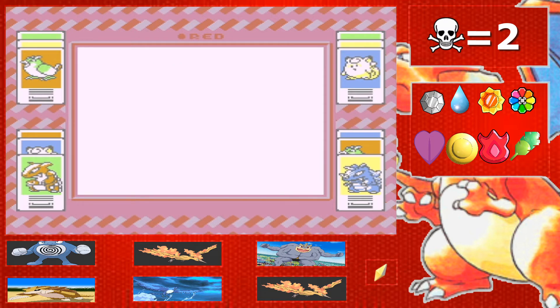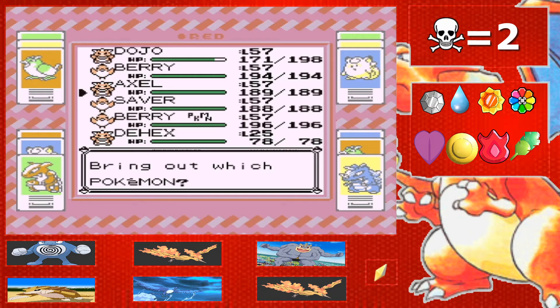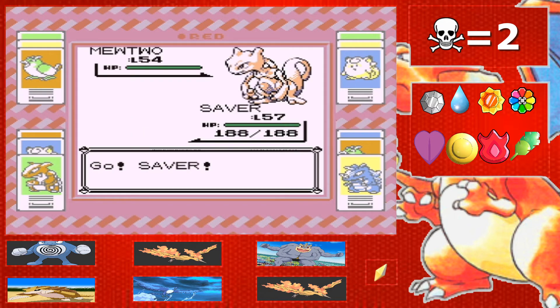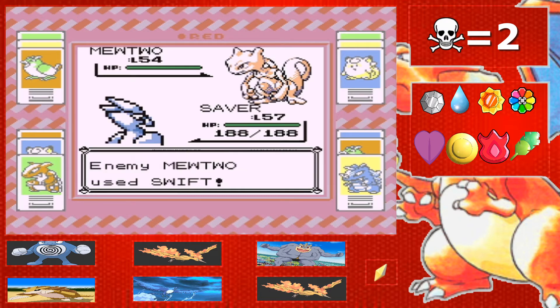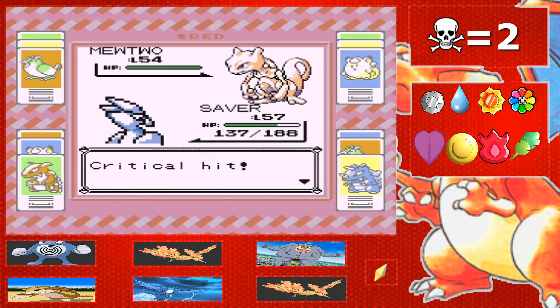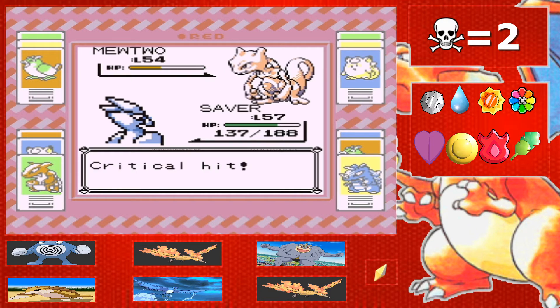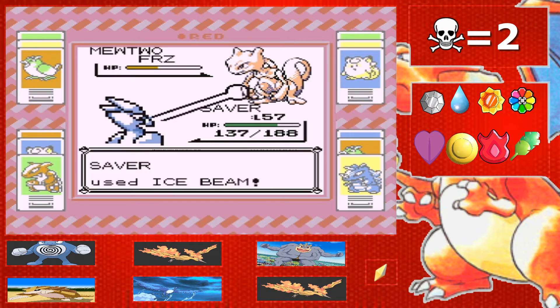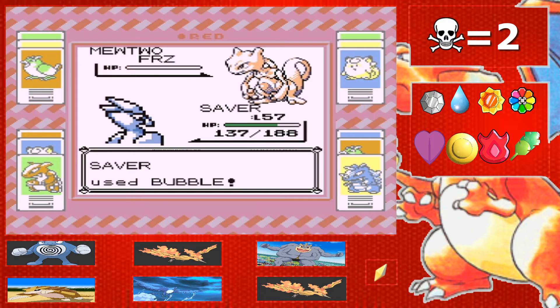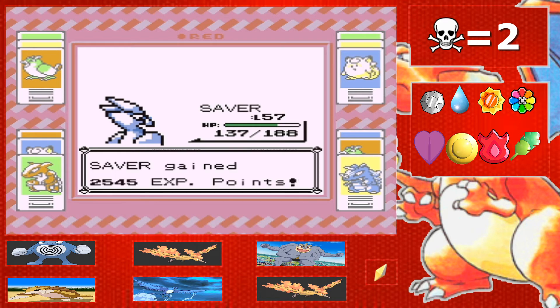Oh my gosh, a Mewtwo! Okay, Lorelai's got some good stuff. But you know what, this isn't all that bad — if the randomizer gives me a Mewtwo at any point, I'd like it to be here when it's level 54, not at my rival when it's level 60. It does outspeed — oh, that's a crit! We got it frozen! You can't unthaw in this game, so unless she uses an item... nope. Let's go, we got pretty lucky with that freeze.